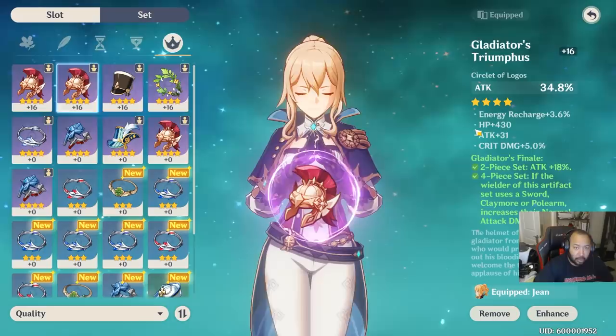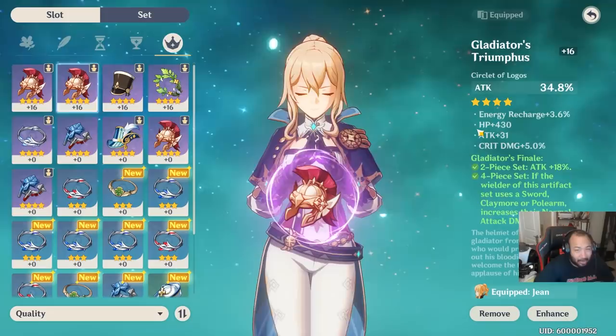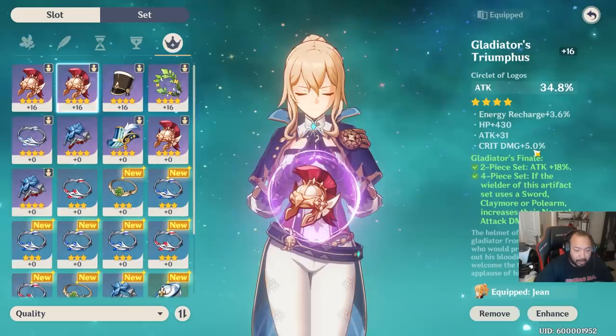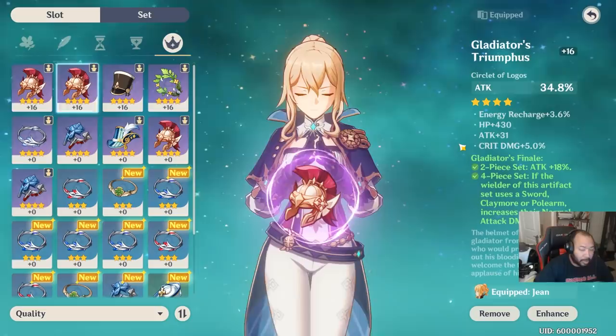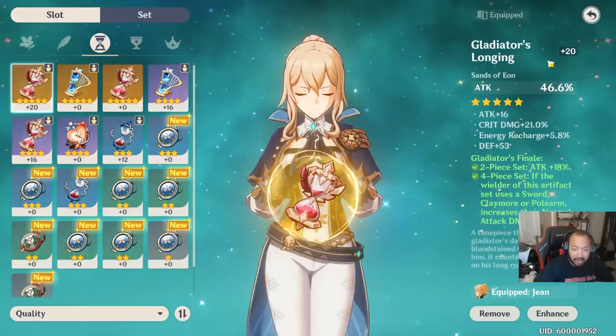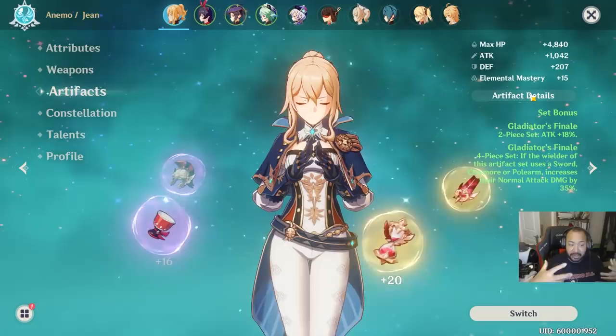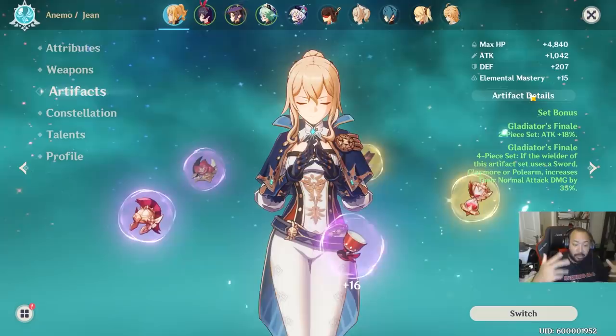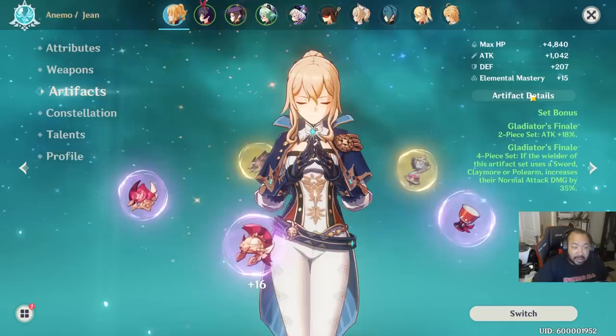For comboing, Jean's emphasis is probably still more on physical damage since she doesn't use the wind element as frequently as characters like Xiao. Elemental mastery can play a factor, but energy recharge — so you can get that ultimate up faster — is more important in my opinion. For main stats, primarily run attack percent, or mix it up with attack percent plus crit damage, or attack percent plus Anemo bonus damage.